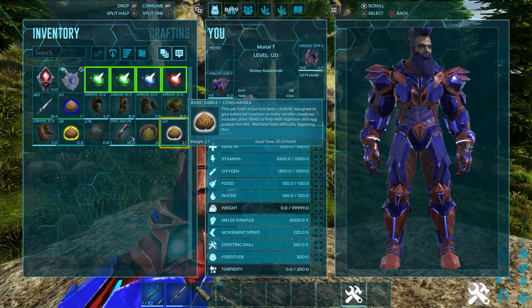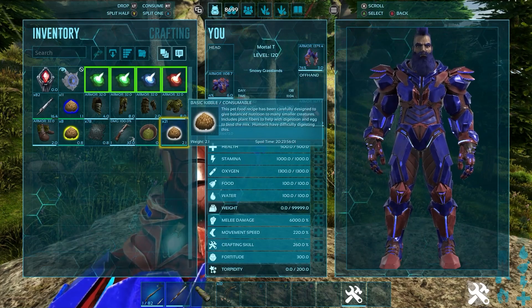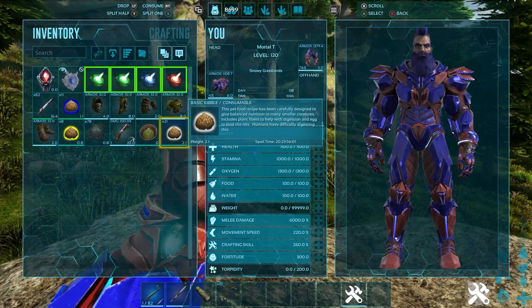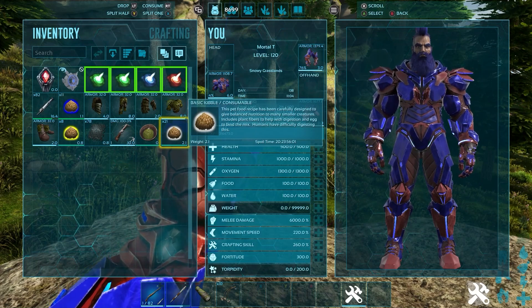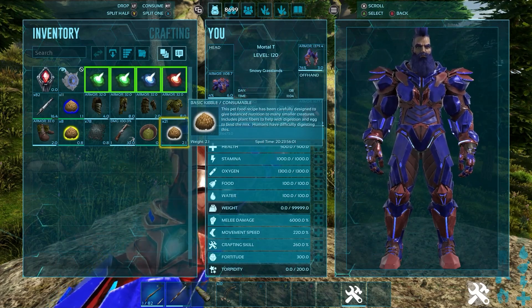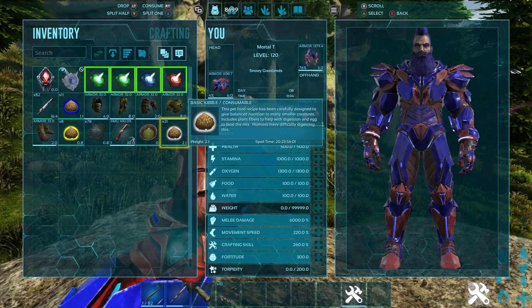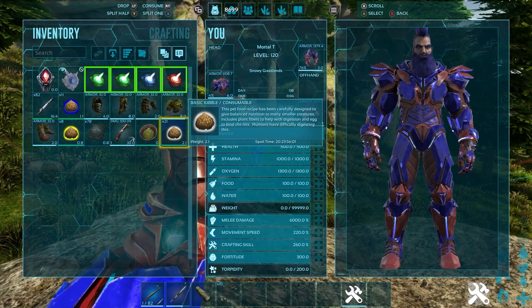If you don't know what extra small eggs are, you get them from things like the dillos, the dodos, the featherlites, or the vultures — they're the smallest eggs that you can get, and those are the ones that will go into making this kibble.